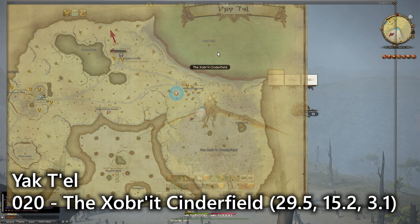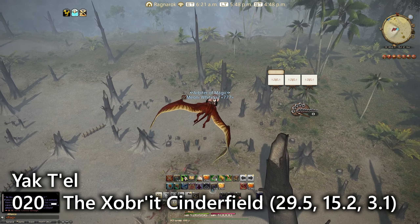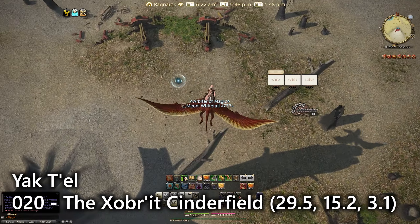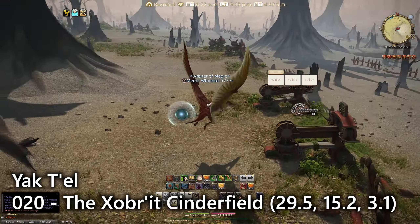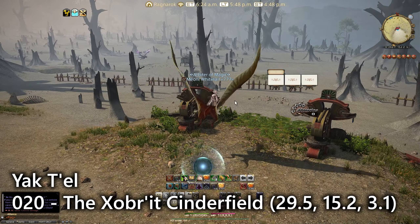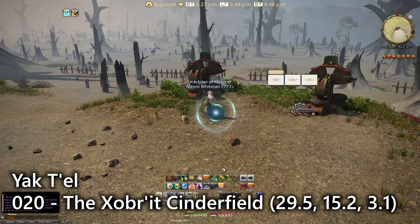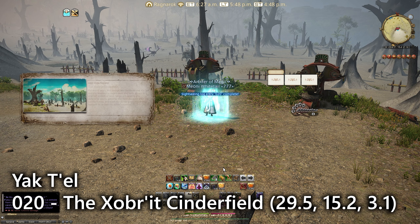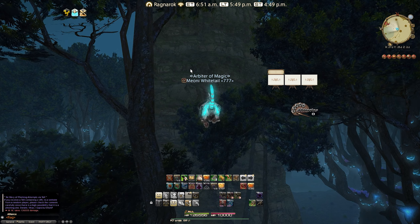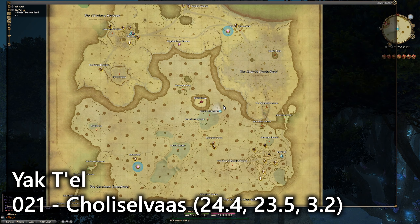Entry number twenty is just south of that lake, on the Zorbrait Cinderfield. You'll find the sightseeing log in this section overlooking two ballistae, at the top northwestern section of the cinderfield itself. It's another lookout emote right next to those ballistae.